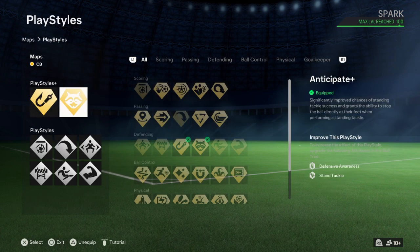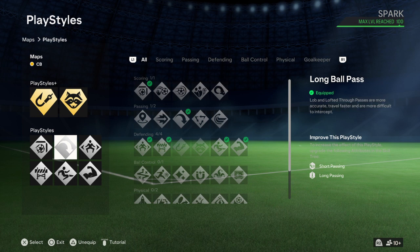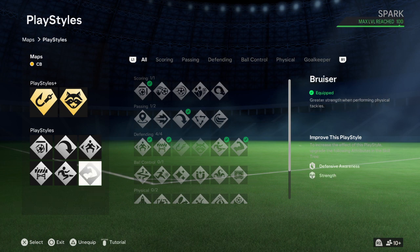So I had to do some little adjustments. For the gold play style they gave me Anticipate. They also told me to put Finesse Shot — I don't know what a center back is gonna be doing with a Finesse Shot, not gonna lie. But it is what it is. It's FEEA. Decision, Long Ball Pass — they told me to put that. And Jockey — they told me to put Jockey.